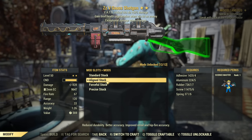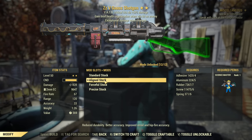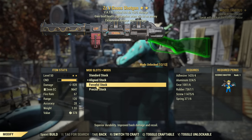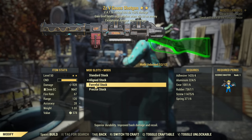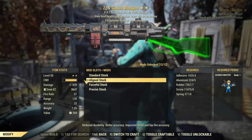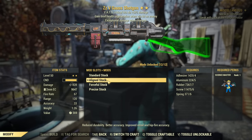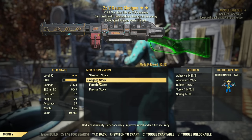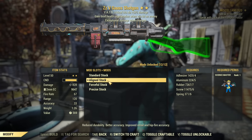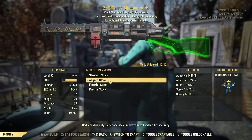For the stock, you can go for align or forceful stock — those are my recommendations. In VATS, both perform exactly the same. Forceful stock gives extra durability for the weapon. Since the patch that fixed weapons breaking too early, align stock is also a really good option because it improves accuracy outside of VATS and overall durability is still very good. Both stocks offer a slight reduction to VATS AP cost, whereas precise and standard stock do not.